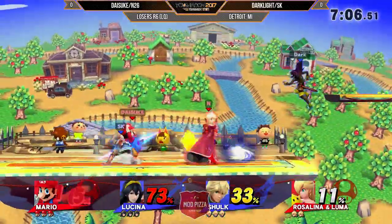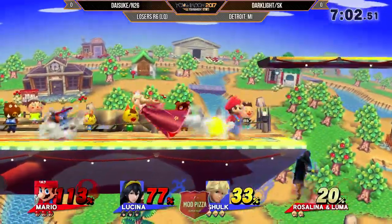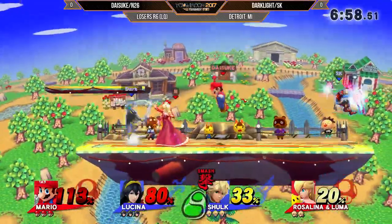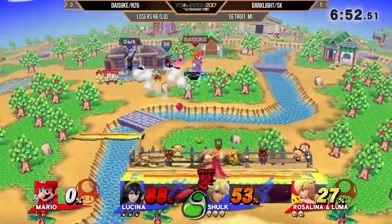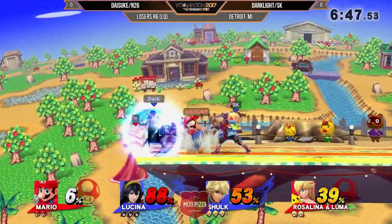Lucina is definitely one of those characters where you don't have that lag on smashes, so that can just be so deadly. If she's on the ground and something is coming, you can force that up beat, get that KO, and then have time to get away from the incoming attack. So we definitely have a push start. Red team — well, blue team is dominating the red team.